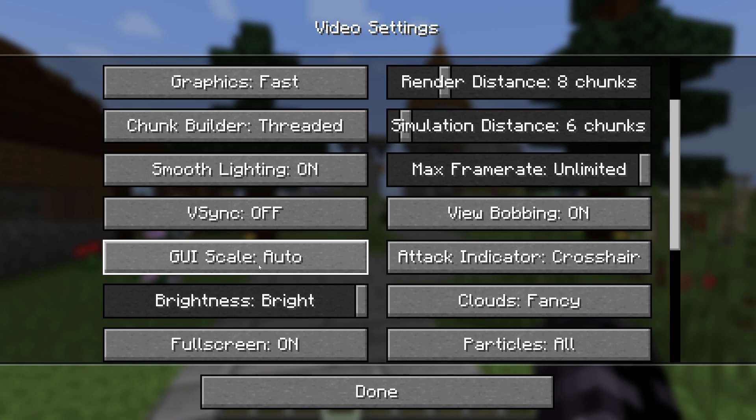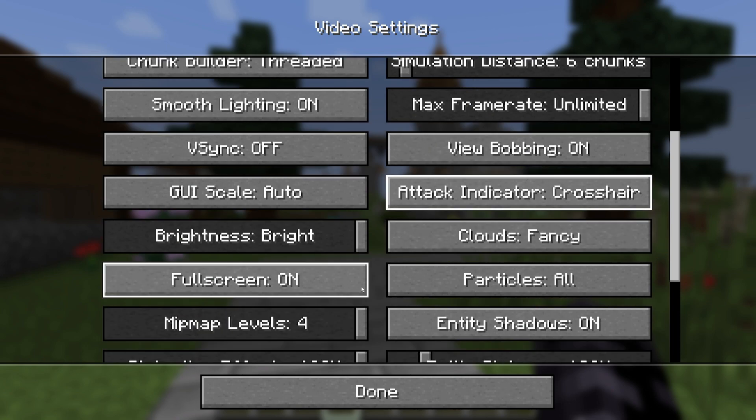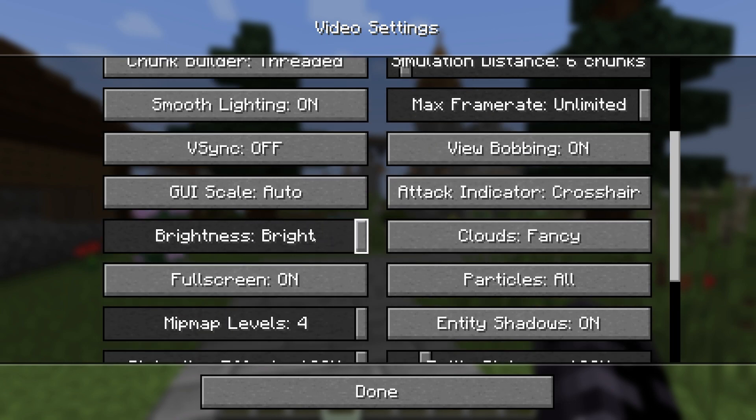For GUI Scale you can leave it on Auto. Attack Indicator, Crosshair, or Hotbar — it doesn't really matter. When it comes to Brightness, I'll leave that on Bright. However, if you're playing survival and don't want to make torches, around 80 is good, but that depends on you.